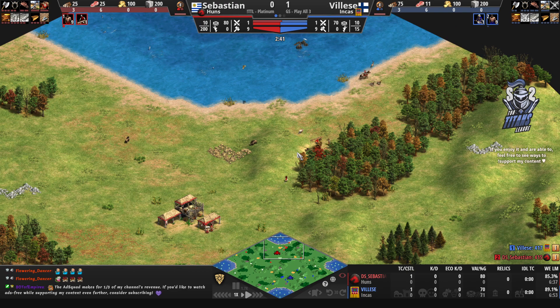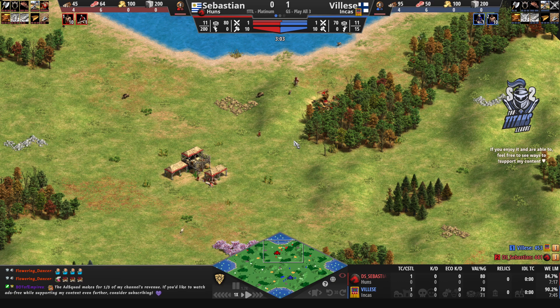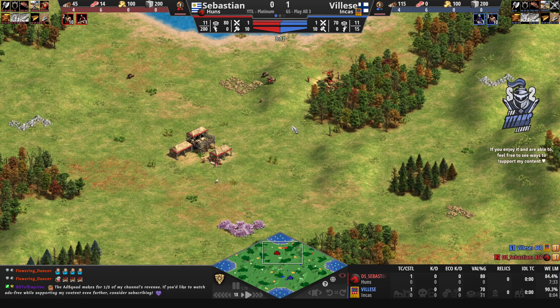What do we expect from the Hunns? It's going to be either knights or cavalry archers — that's just the way the Hunns roll usually. On a map like this we have oftentimes seen cavalry archers more frequently than just standard melee cavalry.